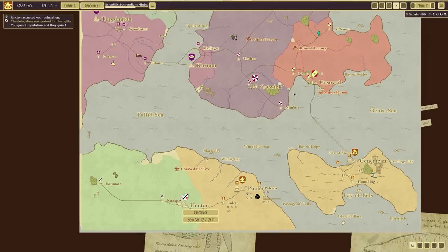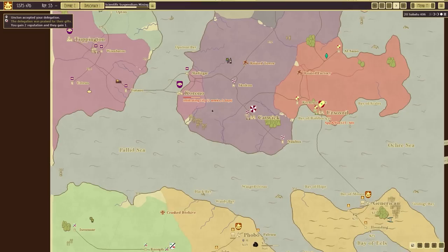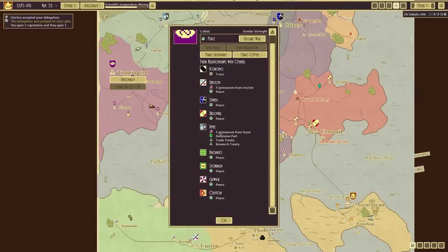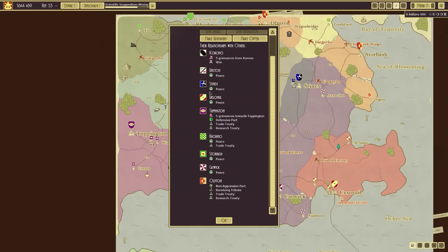Tell you what, let's recall the spy and send it over here. We've got our eye on the cultists now, mainly because they've got incense and a trade hub. The cultists - naturally they're not that friendly. Cultist intends to conquer the world for the Wormeye, hates other cultists, similar strength. They're at peace with Unkton but also have five grievances - and in a defensive pact with someone who is dying as well.